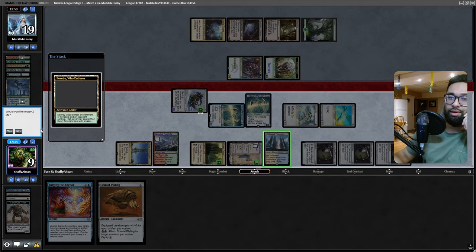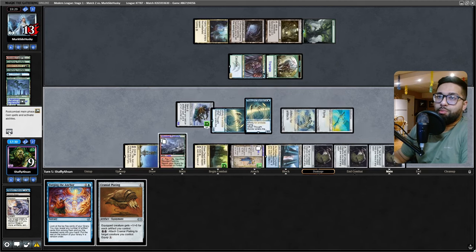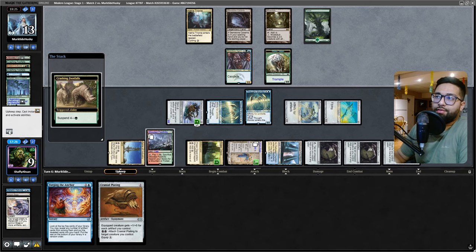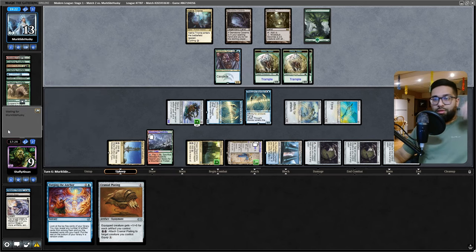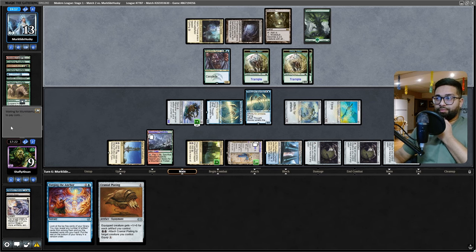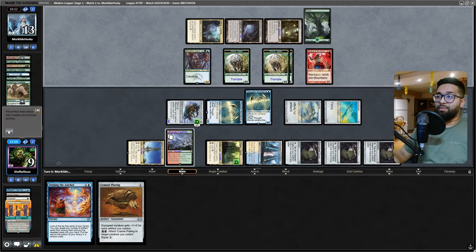I'd love to grab a Hallowed Fountain and bring it in tapped — that's unfortunate. Okay, next turn they're gonna get two Rhinos, they can animate this. They should not have lethal based on what they have right now. Forge the Anchor should be pretty big; Cranial Plating is gonna be huge too if they don't have a counterspell for it. Last counter comes off — yeah, they're gonna cast their Rhinos. Our Urza's Saga is gone but the Wooded Foothills now tapping for mana is kind of a heat situation.